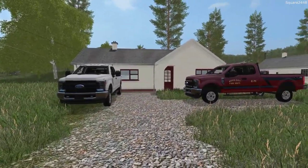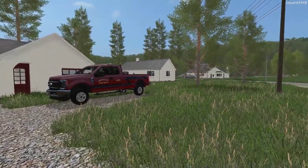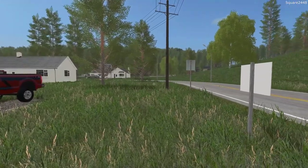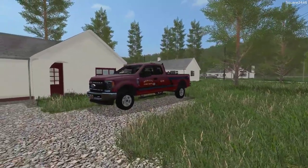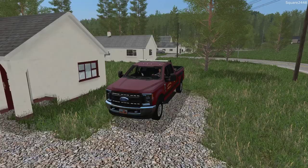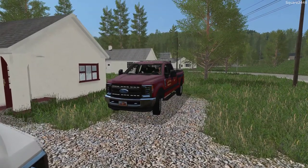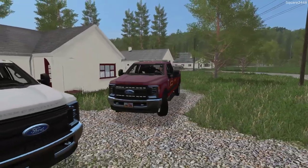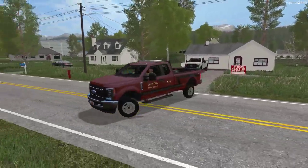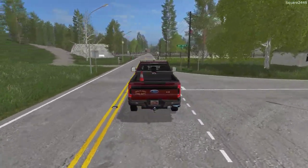Welcome back to the fire rescue series on the KST map in FS17. Today we will be responding to quite a lot of calls with our fleet of emergency vehicles. We will be heading over to the fire station in our 2017 Ford F-250 chief truck. Today's fire rescue video was requested by many of you and also requested as a throwback. If you would like to see more videos here back in FS17, leave a like and let me know down below.